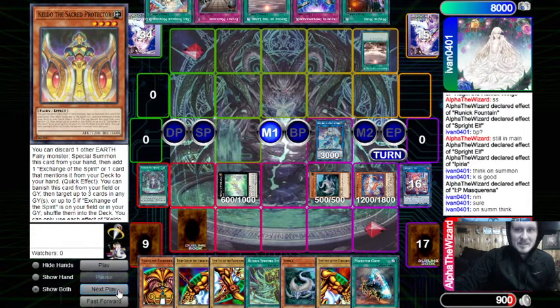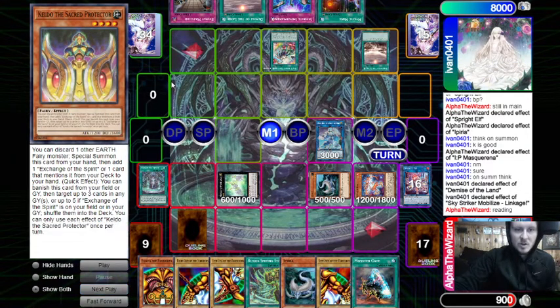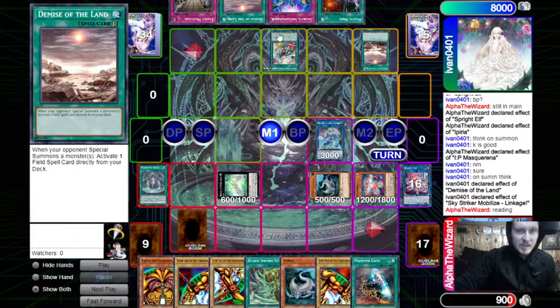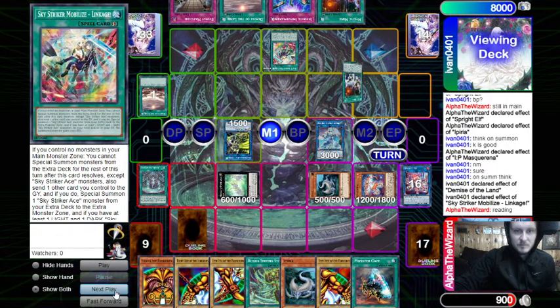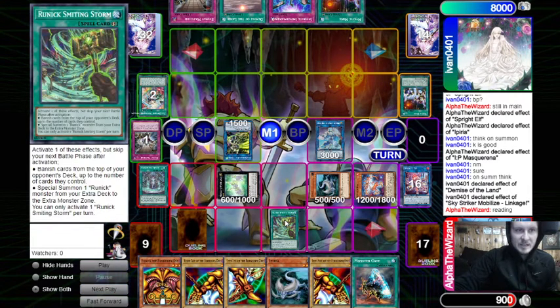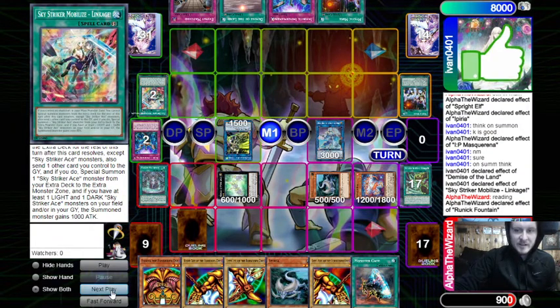We go into Avramax. He activates Demise of the Land on summon, then chains Linkage. Linkage is a relatively new card — if you control no monsters, you can special summon a Sky Striker Ace from your extra deck, but you cannot summon from the extra except Striker monsters, and you send one other card you control — Demise of the Land in this case. Pretty cool. Then he activates Mine. We activate Storm, so he banishes two, and then we get to resolve our Fountain. Fountain effect puts back one.